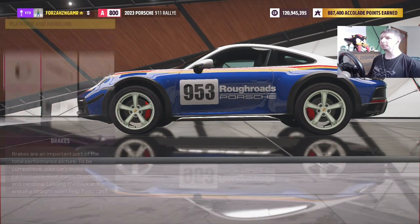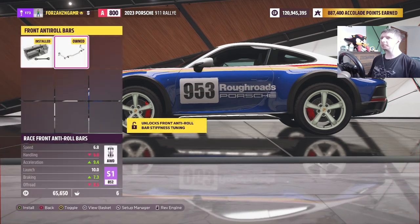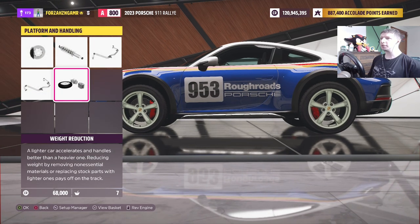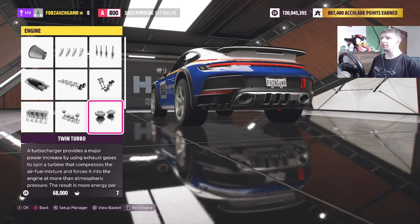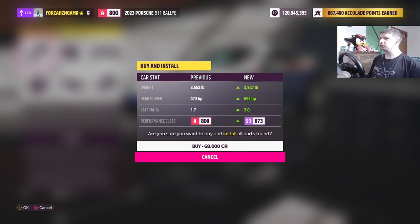We definitely want the brakes. We definitely want the ride spring dampers. We have that, we have that, we have that. Now we need 27 PI yet. We're going to go straight up. We have what — 218 or something like that? So right now we are looking at 691.